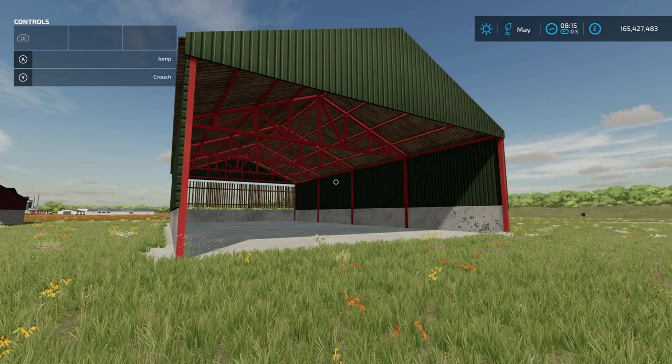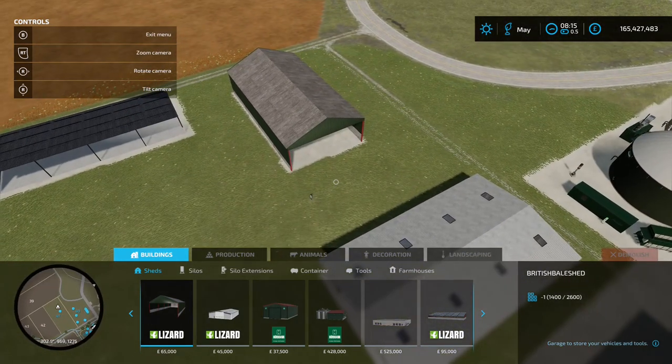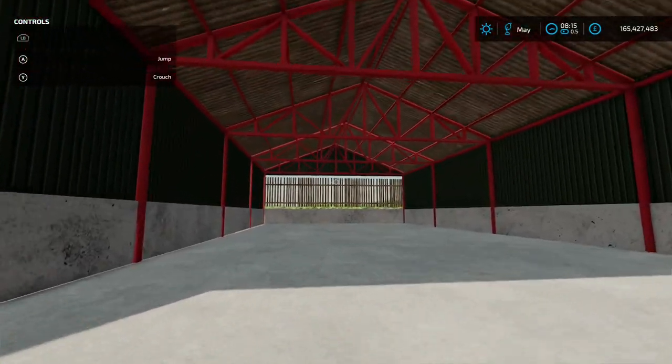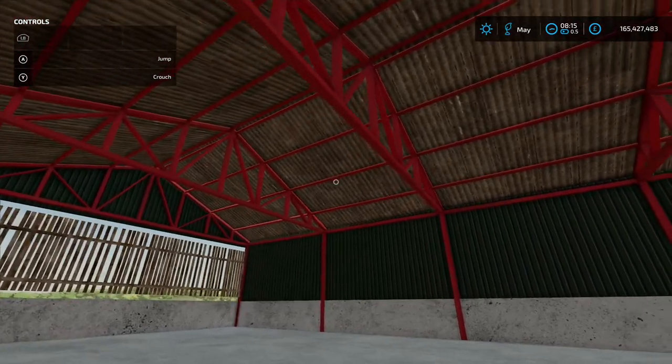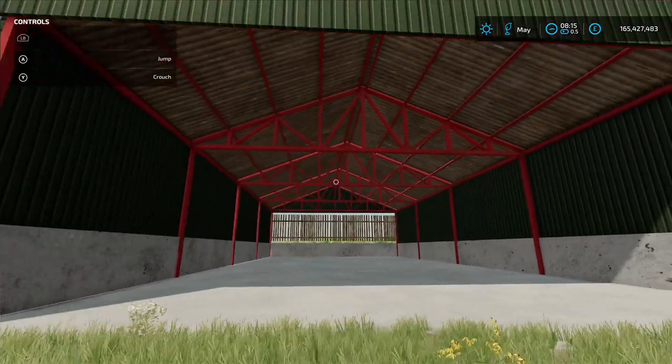Next up is British Bale Shed by British Mods, 1.66 MB on the download. You'll find it in the Construction menu under Sheds — 65,000 to place down. It's just a shelter for storing your bales under, a simple thing. I do like the girders going across; there's a bit of detail on that. Very nice.